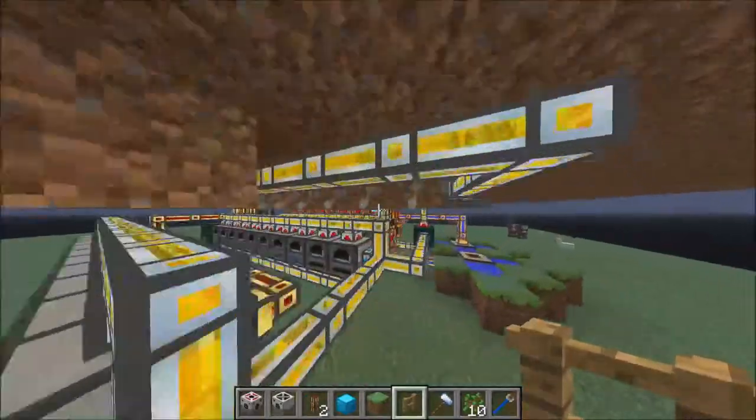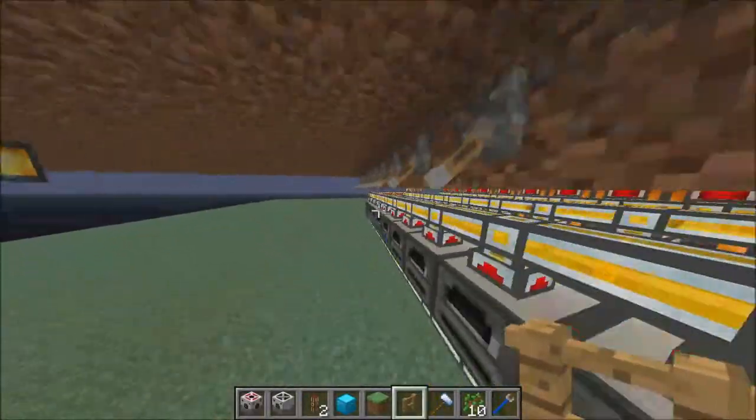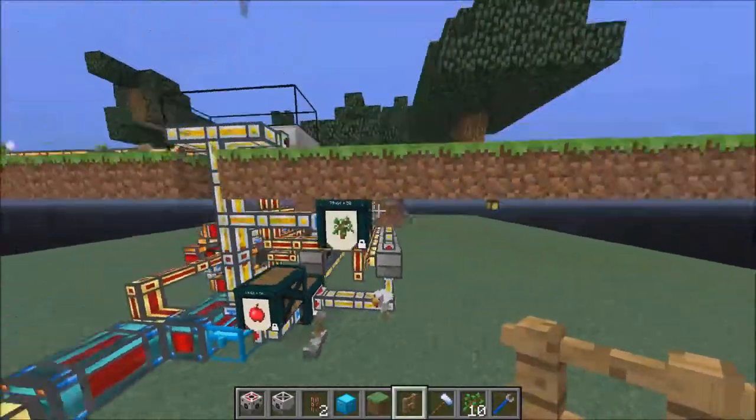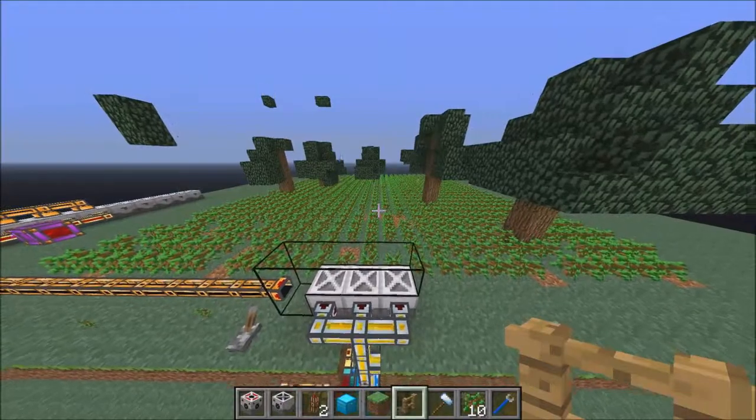You can see over here — I've powered the energy conduit. Once they're powered and you have saplings in your planter, it will start planting and harvesting them.